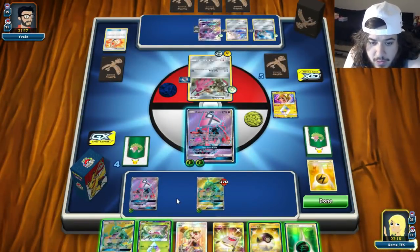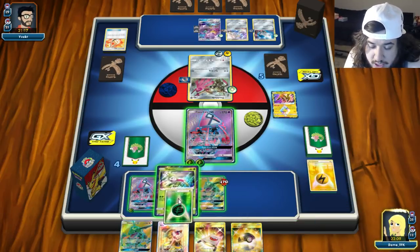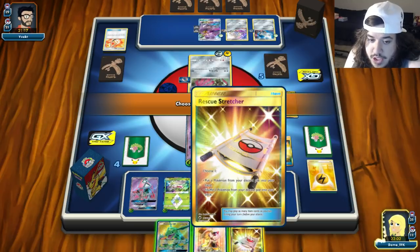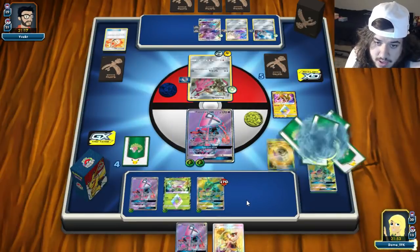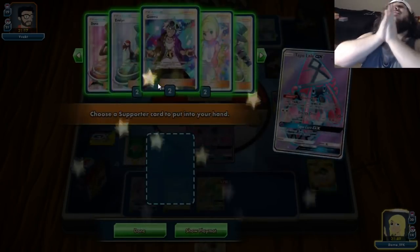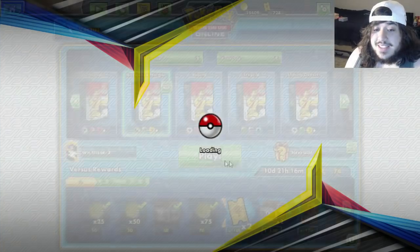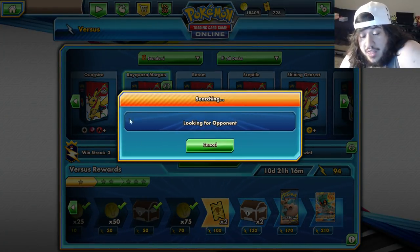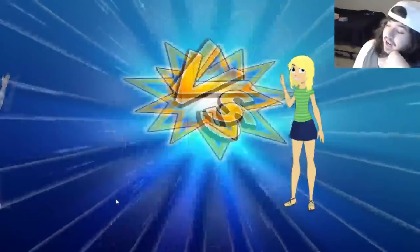On our turn, we get a Rayquaza. We put down Shaymin, attach a Grass Energy, then Ultra Ball — discard the Stretcher — to get another Rayquaza GX and another Tapu Lele. We go for Lele to get five new cards. We're about to take a knockout to go down to three prizes. It'd be really hard for them to knock us out — they'd be down two DCEs. That was good.